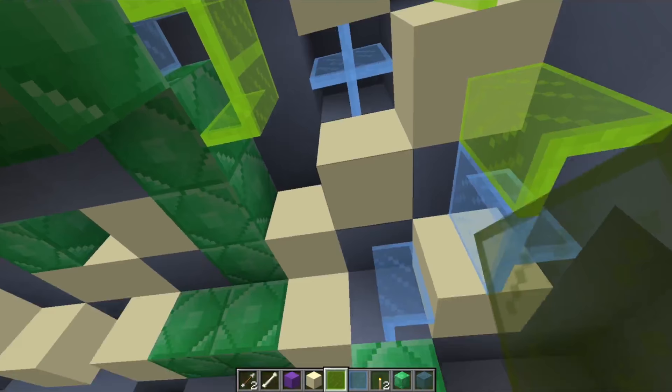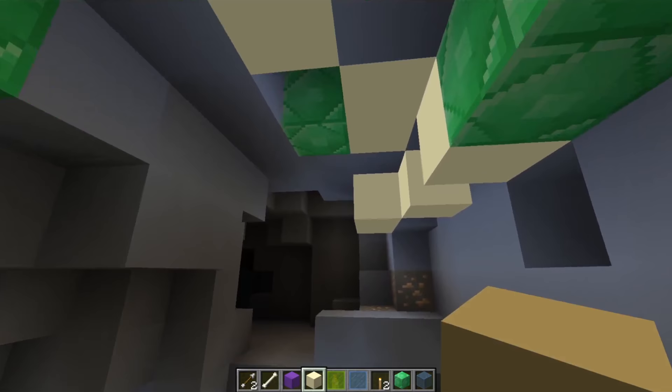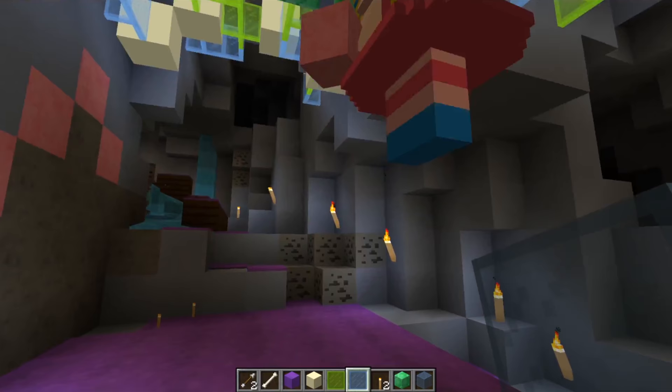We'll put one there, and here, we'll put one right there. I'll put some pink blocks up! That would be awesome! We'll put another glowstone in here since it's a little dark right there. I'll put some over here. There we go. Green and blue. Super cool!